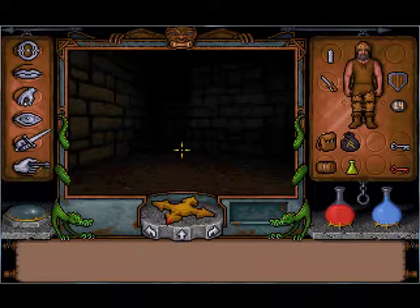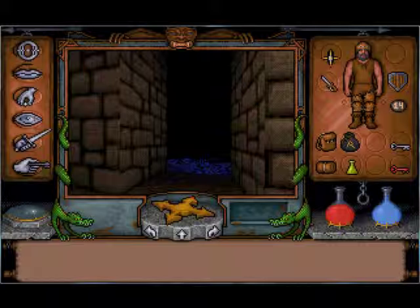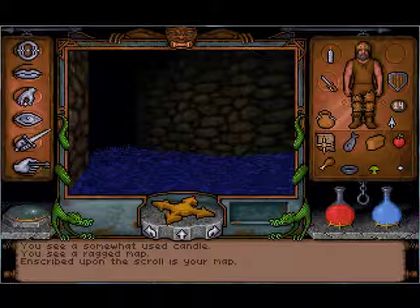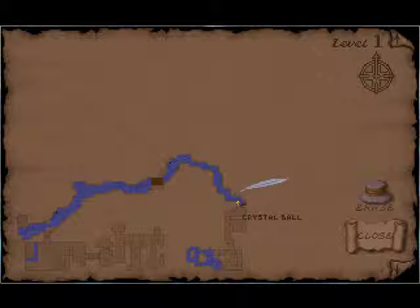I'm not 100% certain where we'll be going next. Give me some light if I can. Now, before we head off back into the water, let's check the map and see if we can get an idea of where we should head. I think there might be a little bit of a path off to my right here, and there were branches here and here.